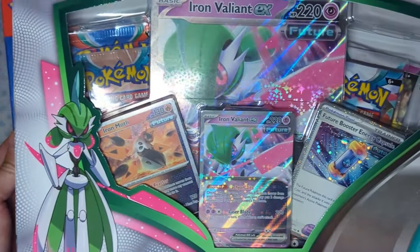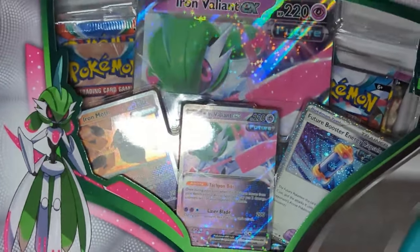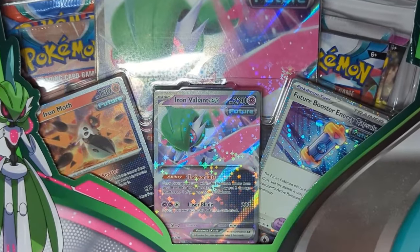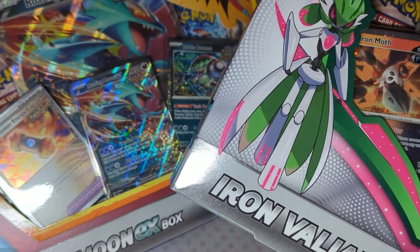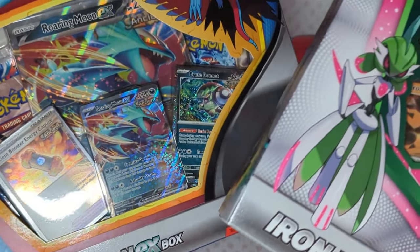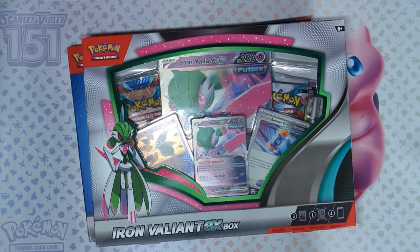Roaring Moon and Iron Valiant have shaken up the Pokemon TCG world in the newest set from Paradox Rift. These two cards are particularly powerful and they're some of the top performing cards in the meta right now. So we went ahead and bought both of the boxes to see what we can get.